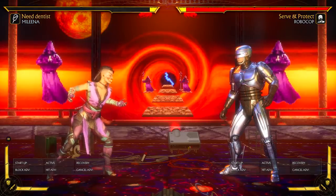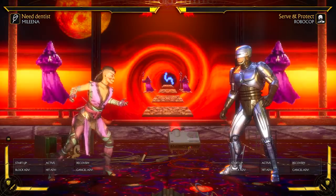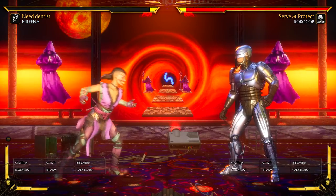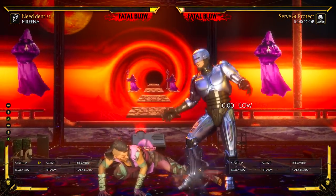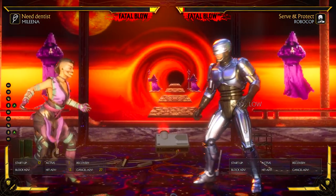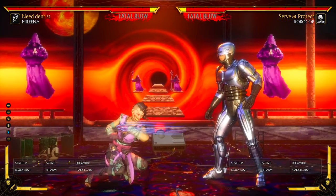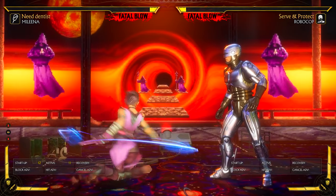If something is very unsafe or you're at a certain range, you can go for that punish. You could also go for a mix-up — up close instead of the overhead you go for the lows. Her down 3 has a ton of range but it's minus eight on block, so there are actually people that could punish it — I think Sub-Zero slide could punish this. Her down 4 is not bad, but the pokes will do.